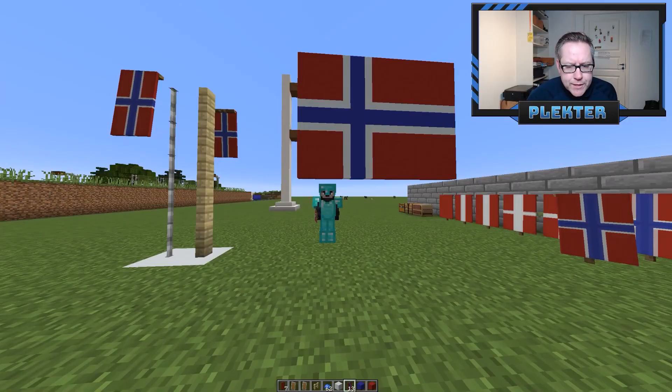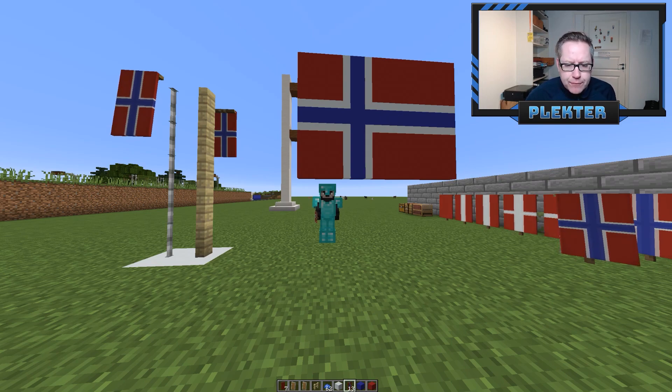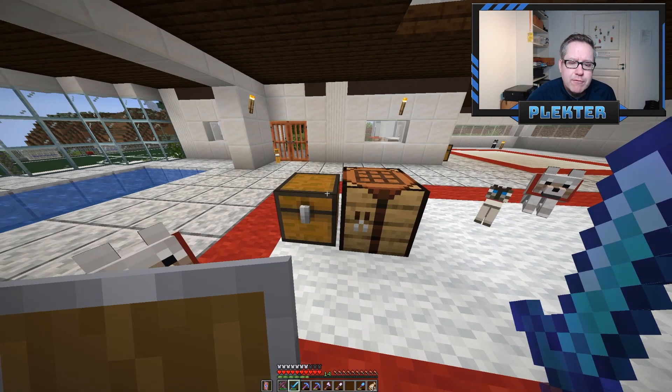Let's build the Norwegian flag in Minecraft. The Norwegian flag has a Nordic cross design, and if you want to build it with correct proportions in Minecraft you have to use blocks, but we don't want to use blocks — we want to use banners. Okay, let's make a Norwegian flag.